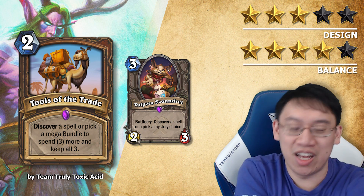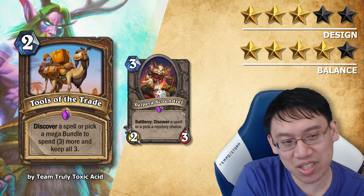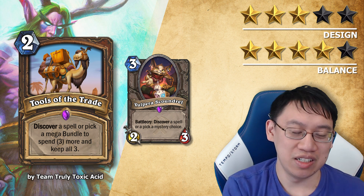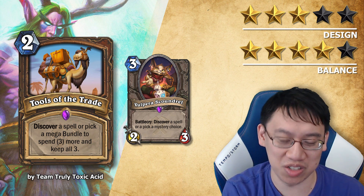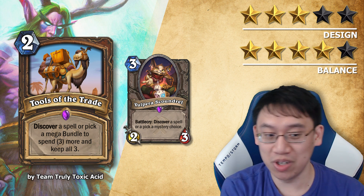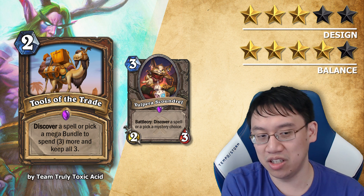It's such a cool mechanic and it actually hurts me a little bit to rate the design at only 3 stars. But for a judge who cares about flavor, you gave a Druid a card named Tools of the Trade and put a merchant camel on it — that's super not Druid! I'd think Rogue card. It's always a bad sign when you look at a card and wonder what class it's for. Also, 2 mana to discover a spell is a pretty bad choice, so this suffers from 'it's not actually a choice' syndrome. You would always just pay 5 mana to keep all 3 unless you were truly desperate. I feel like you should change the card to 1 mana and then spend 4 to keep all 3, then it might be interesting.